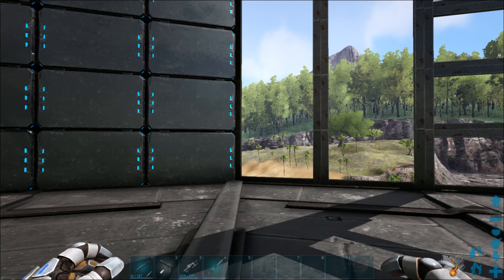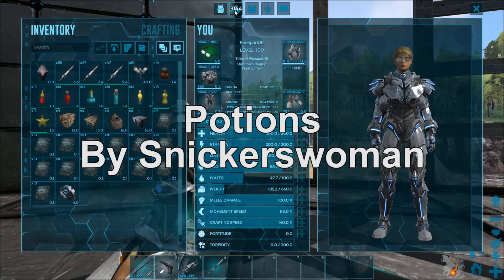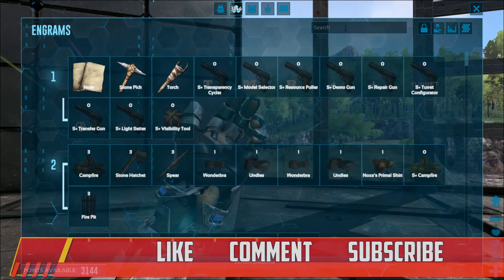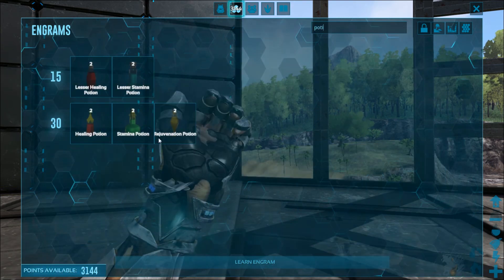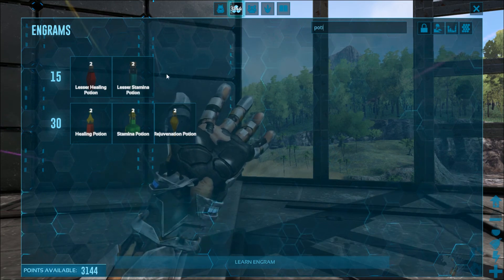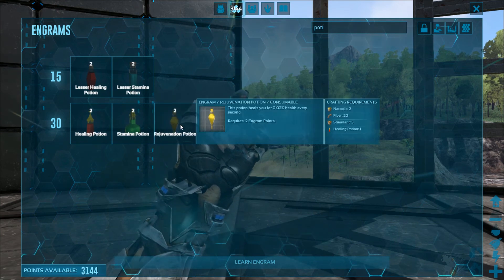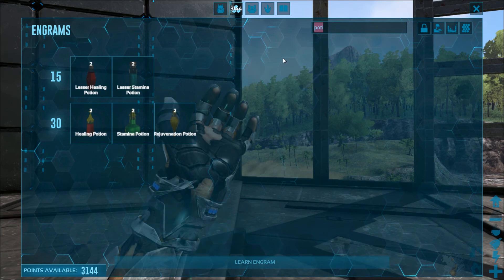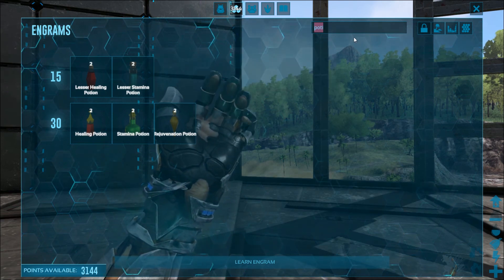The first mod we're going to look at today is called Potions. First thing you're going to do is go into your engrams as usual. Search 'potion' and that's going to bring up the set of potions. They each cost two engrams to learn and they all have varying crafting costs — this one's five sap and 20 stem berries, not bad.